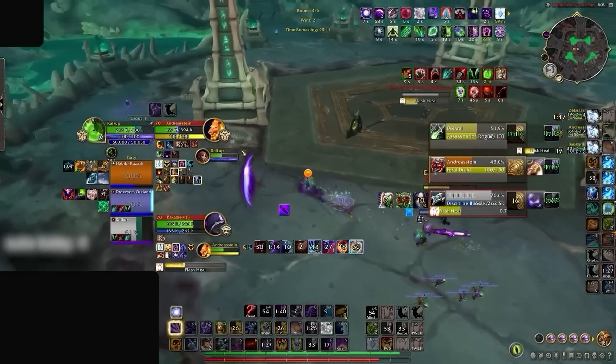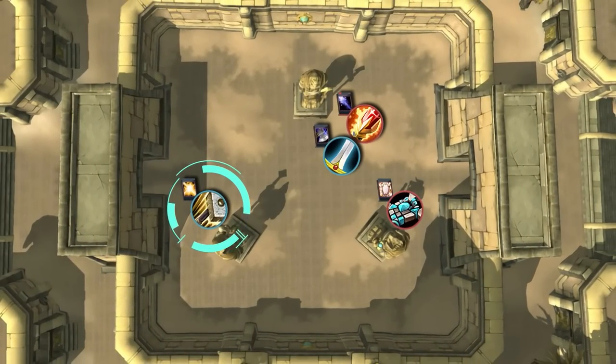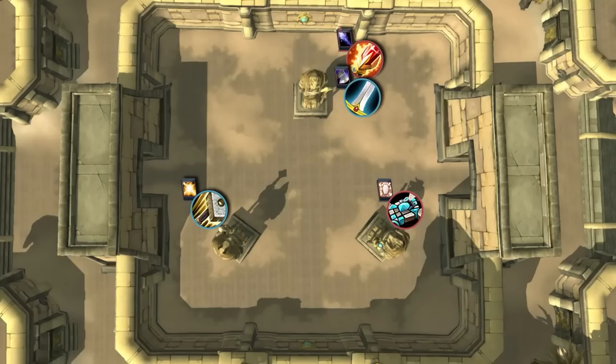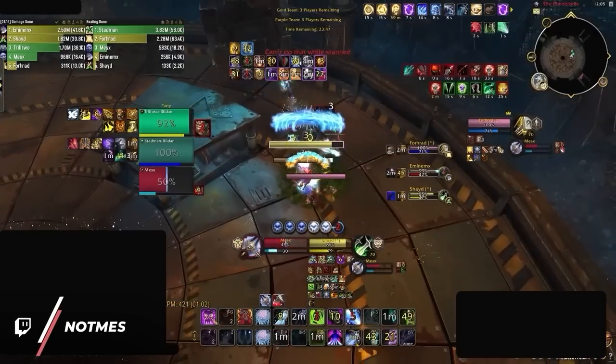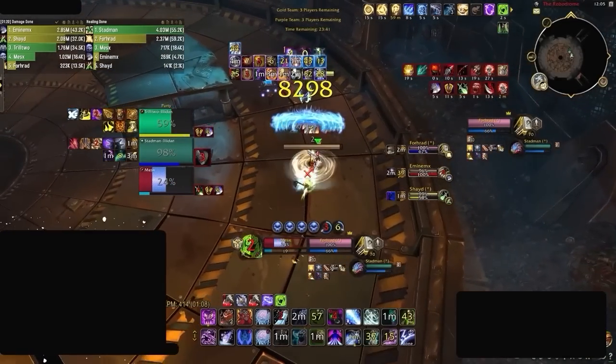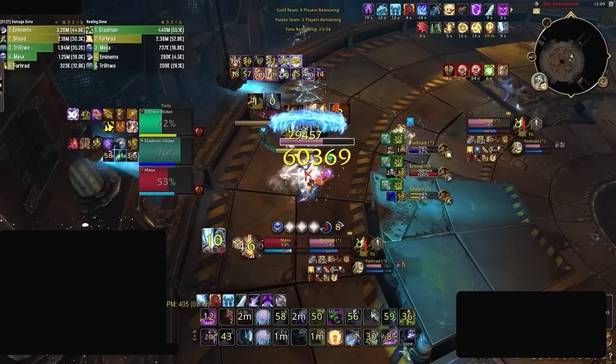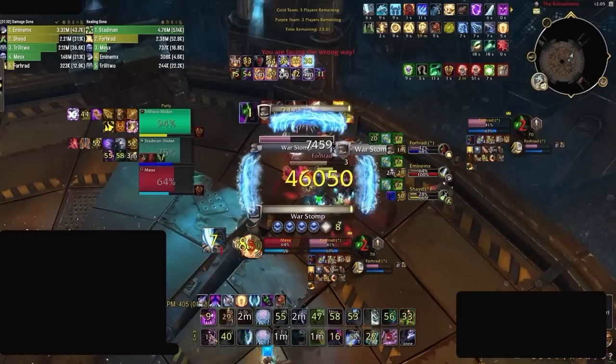Just knowing where the enemy healer is positioned allows you to accomplish so much. Move in a way to make it increasingly hard for them to heal the targets hitting you, by either dragging them out of range or behind line of sight. Doing this not only creates pressure by making it harder for the enemy healer to heal, but also relieves pressure by making the target have to swap off you if they get low. Even in a heavy melee lobby, you can still heavily use movement to your advantage — moving over to the enemy healer, grouping up targets to provide more cleave damage, easier interrupts, or even crowd control.